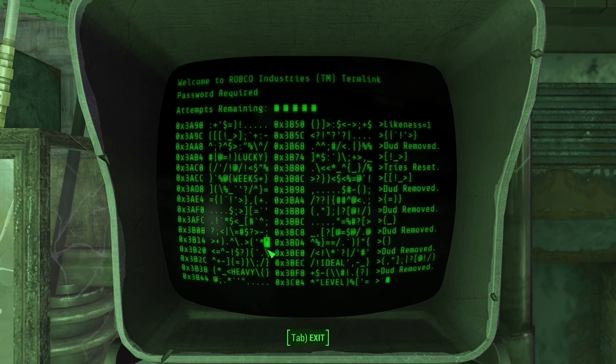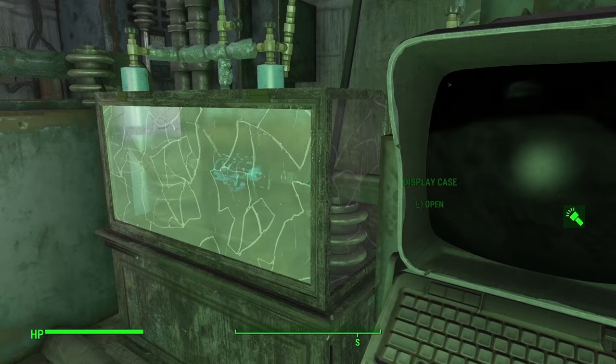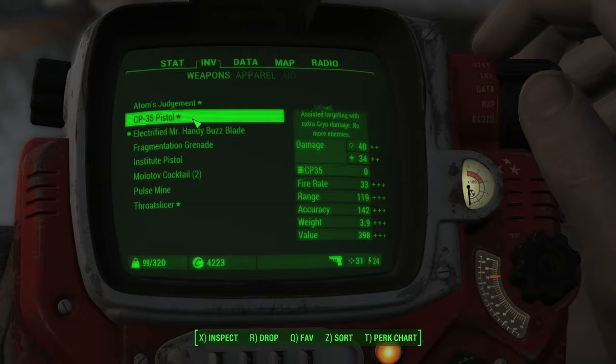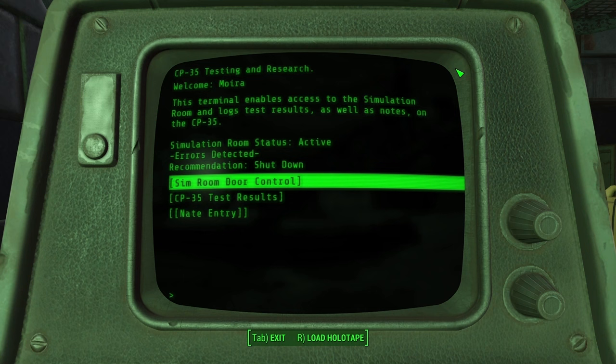We unlock the display case and find the CP35 pistol — assisted targeting with extra cryo damage. No more enemies. There's also a terminal: it enables access to the simulation room and logs test results, as well as notes on the Cryo Pistol 35. Sim room status: active, but errors detected — recommendation to shut down. We're going through anyway.